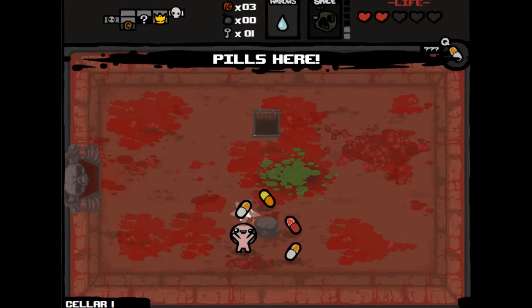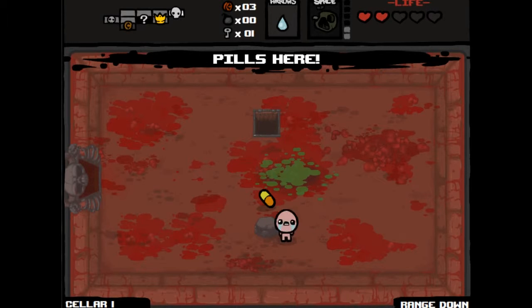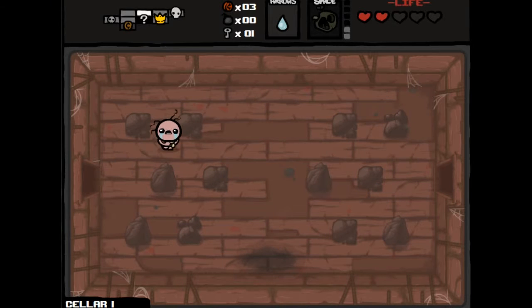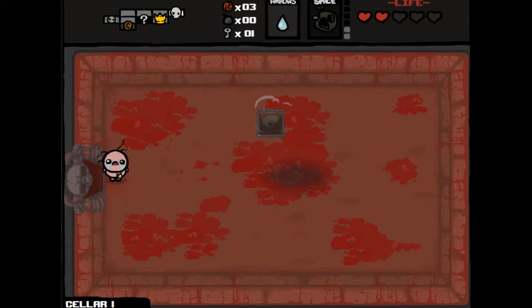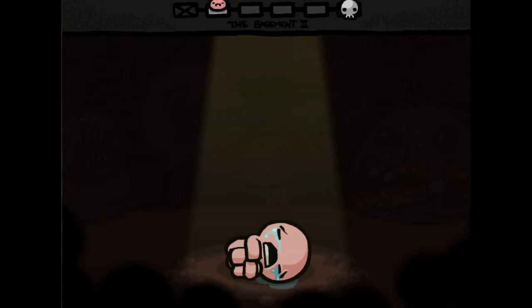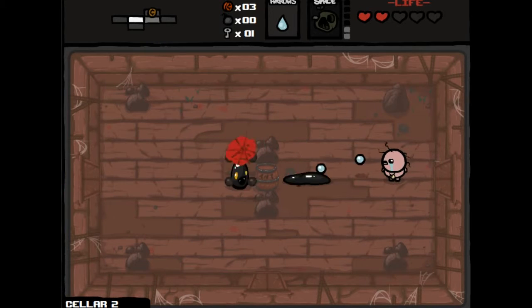We got a Mom's Coin Purse, which gives us a bunch of different pills. Puberty — there's gonna be another puberty. Range down, which is horrible, and tele pills. So what did we get from this floor? We got Bob's Rotten Head, and Lard which is good for more HP to leverage with devil rooms, but it also comes with a slow down. I got a range down too.